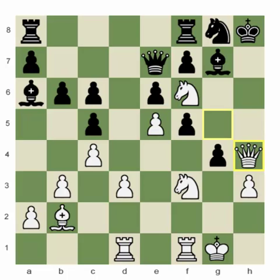This was the first example. We saw how detrimental it was for black to capture with the d-pawn when the pawn was on e6, and why this structure is actually bad for black.